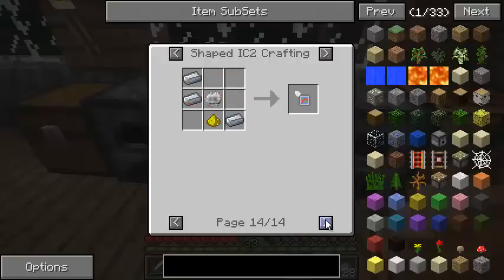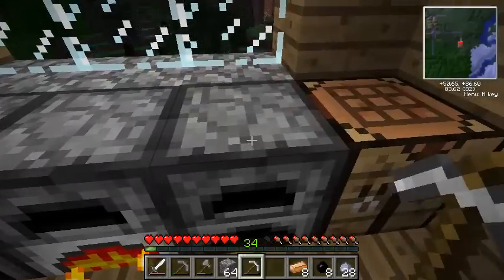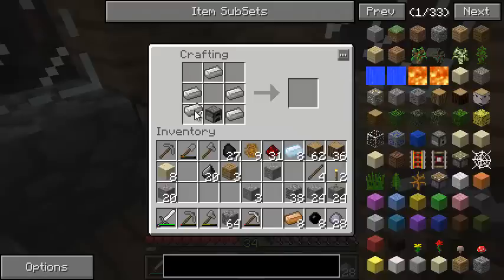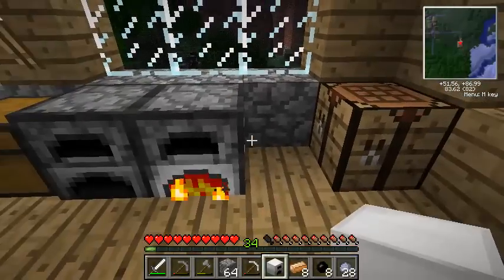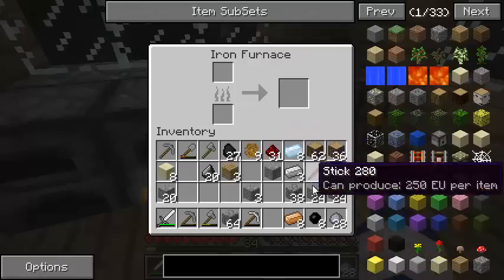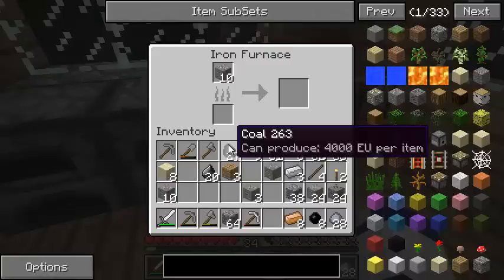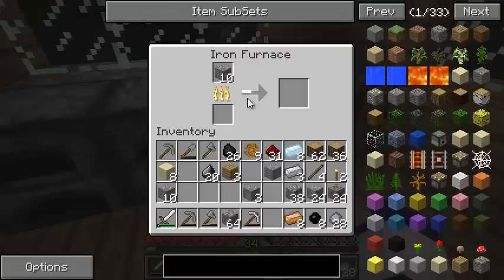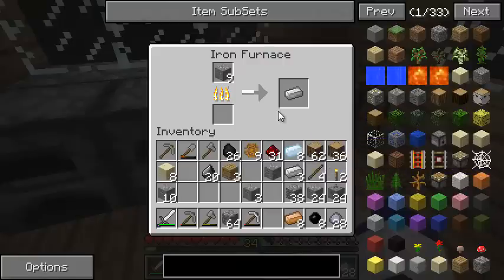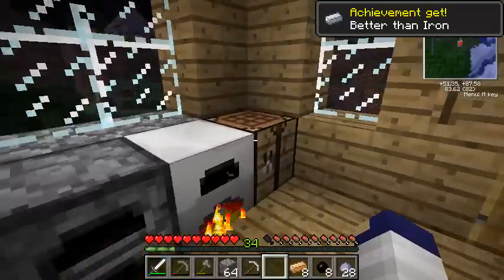So we have eight iron here. What I'm going to do now is break this furnace and upgrade it. If we place our iron in a shell pattern, we get what's called the iron furnace. This is one of the more basic Industrial Craft machines. It looks a lot like a regular furnace because basically it is - however, it will smelt 25% better than a regular furnace. Instead of smelting eight items per coal, you'll get 10 items per coal. A stick would only smelt 0.625 of an item. So this is more fuel-efficient.